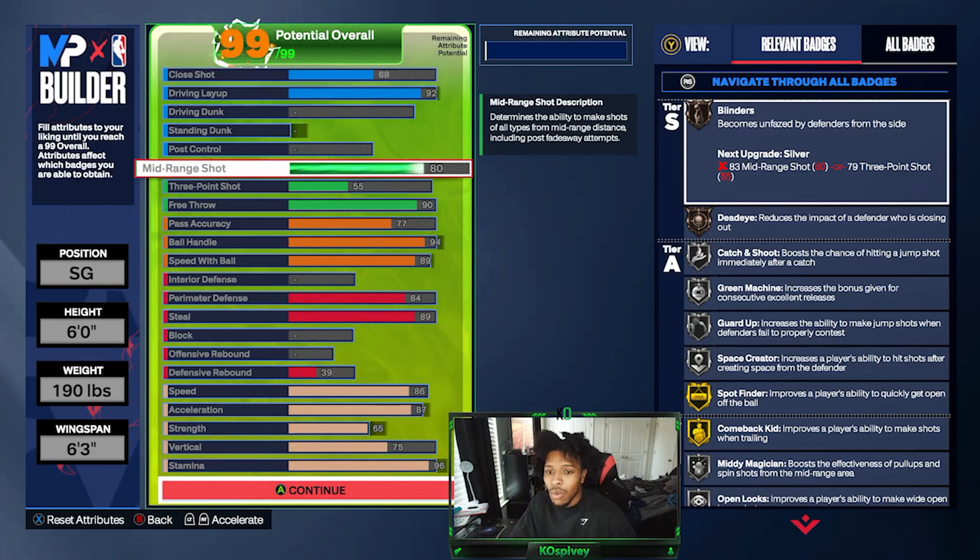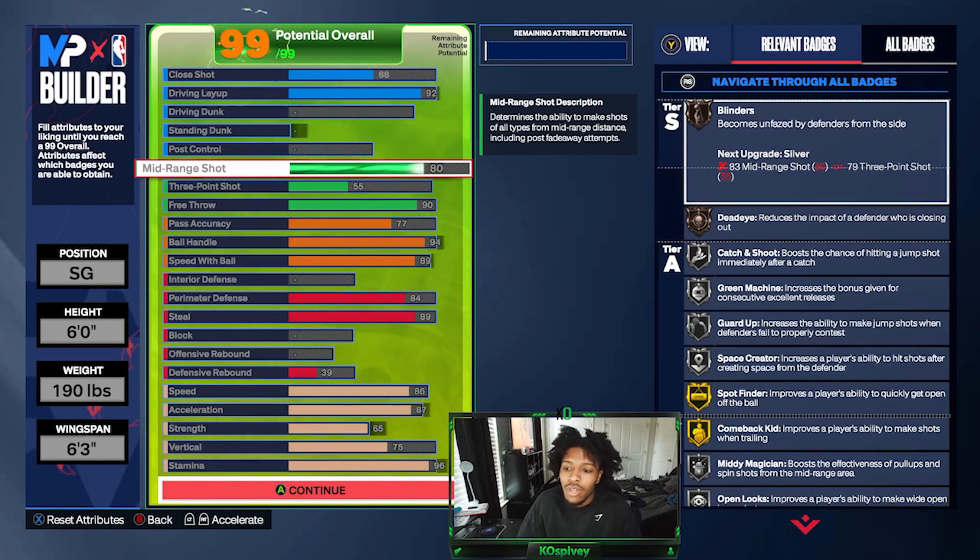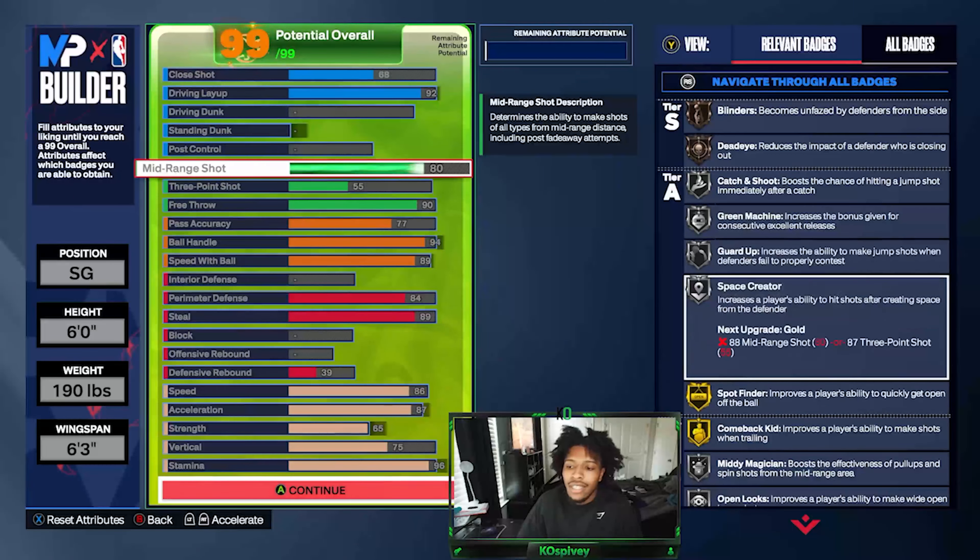The speed and the finishing. For 80 mid-range you get Blinders on bronze, Dead Eye on bronze, Catch and Shoot, Green Machine, Guard Space Creator all on gold. I wish I could honestly get this on gold, but the only way I could do that is if I drop finishing and drop ball handling and defense — and I wasn't doing that to keep the essence of AI.